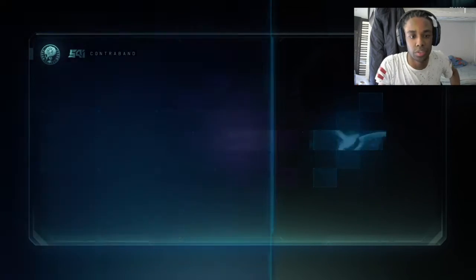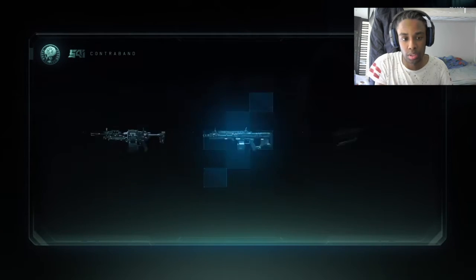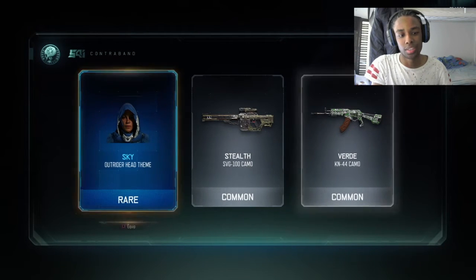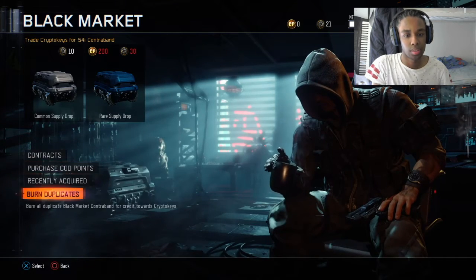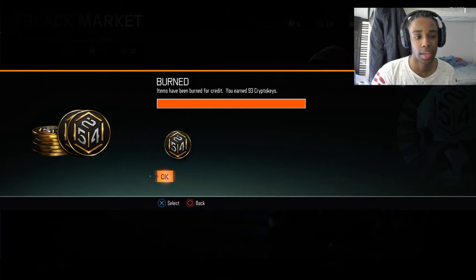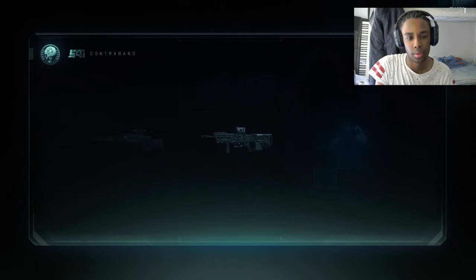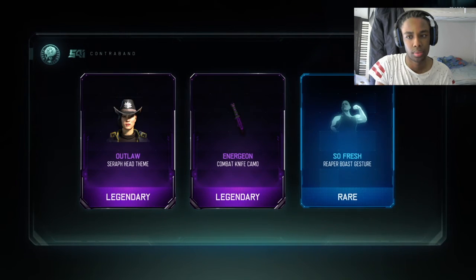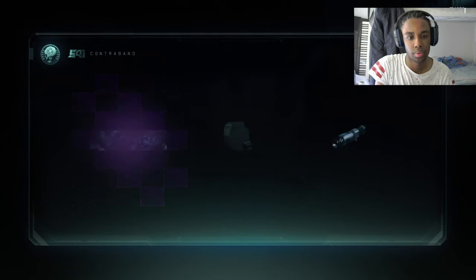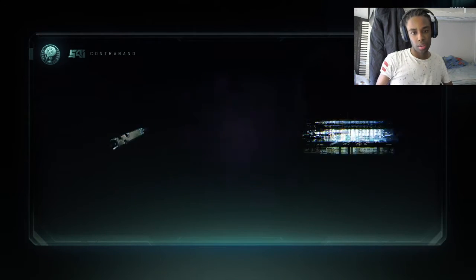66 crypto keys to go — enough for two more, unless I get enough crypto keys from duplicates to make it three. I can burn dupes, I've probably got some. But I cannot believe we got the shotgun, that's mad. Oh, we got that for the VMP — we've got some sick camos, I'm not even gonna lie, especially for the weapons I use. Come on, give me a HG40 — no. Let's do one more, this is the last one.